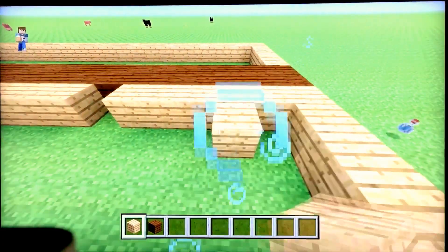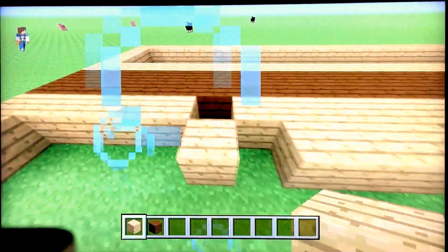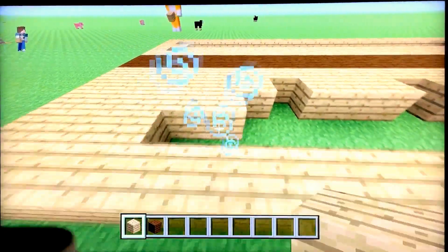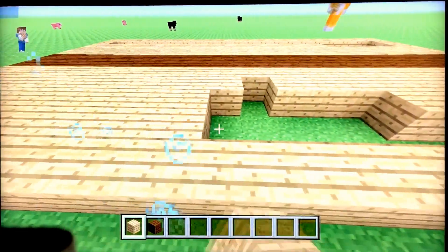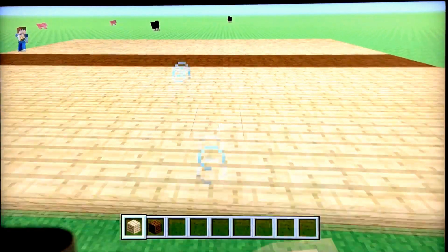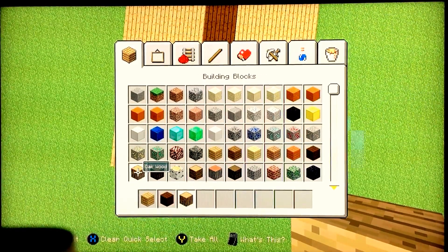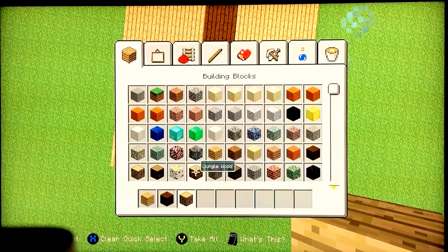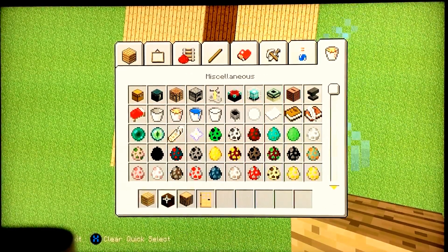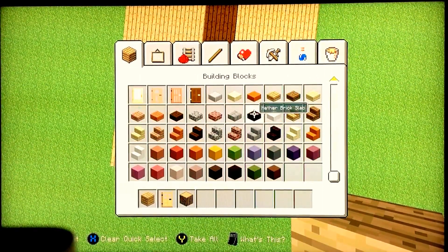So after you're done with that, you're going to need oak logs or any type of logs and any type of door — I would prefer oak. And then you're going to need your oak planks; you don't need the dark oak anymore. You're also going to need stairs and fences.